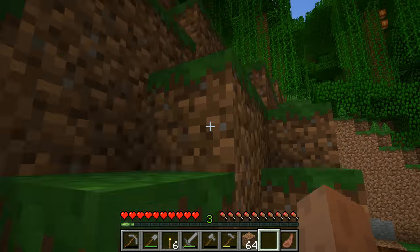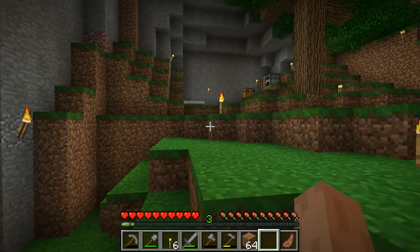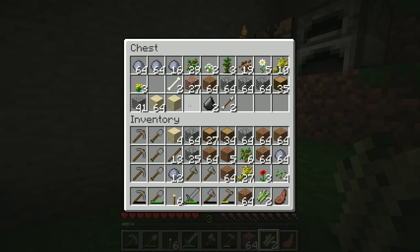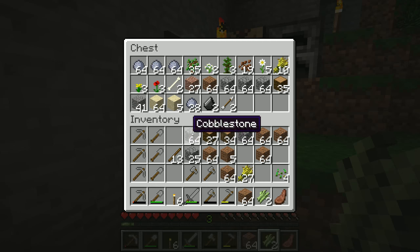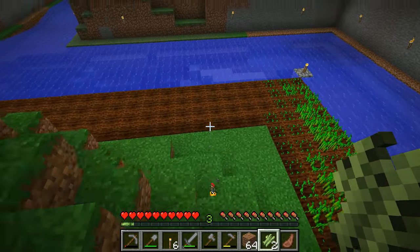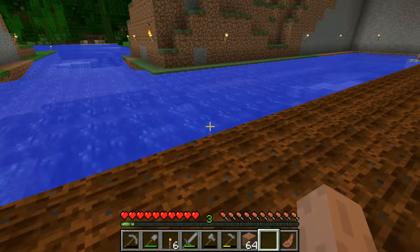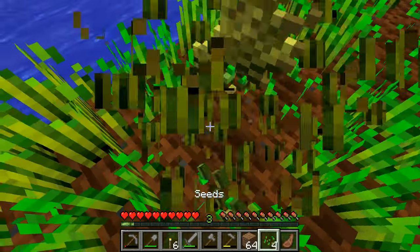I can make thatch for thatch roofs — hay bales and all that. I don't actually need a lot of this other stuff so I'm going to leave it here — the clay, sand, some more dirt. I'll leave some wheat here; until I turn it into bread it's not of any actual use to me. I'm going to plant the sugar cane right over here for now. I'll figure out a better place for it eventually, but it needs to be right next to water.